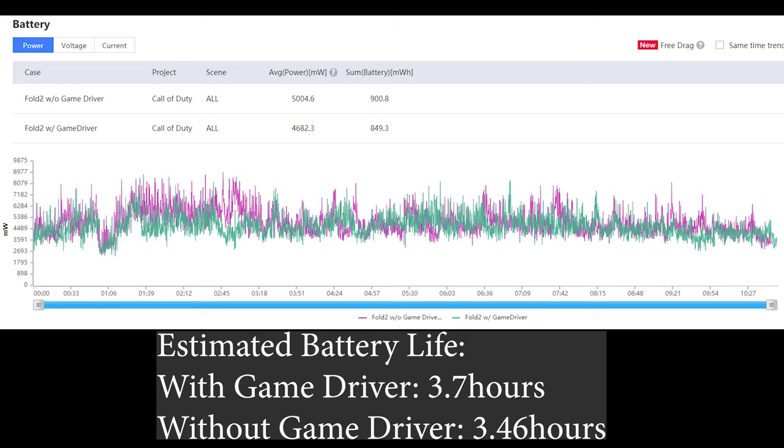That wraps up our test today. We can conclude that at least in Call of Duty Mobile, the Game Driver does improve power consumption and performance by a little bit. It's not a night-and-day difference, but it's just a driver — and it's free, so any improvement is welcome. We really hope Samsung can expand support of this Game Driver to more games like Genshin Impact or PUBG Mobile. If Samsung does update the driver, I'll definitely test it again. Subscribe to the channel and stay tuned for future videos!